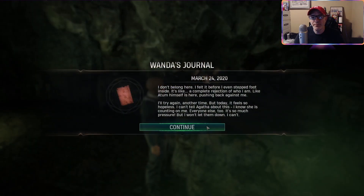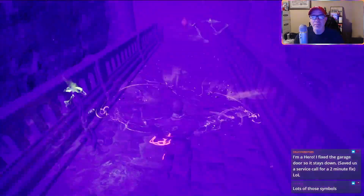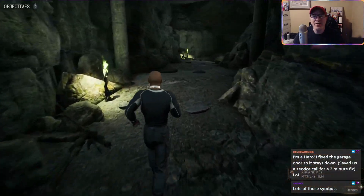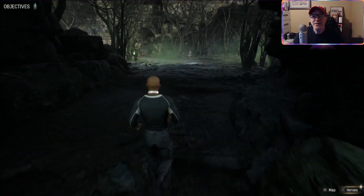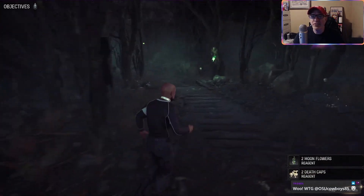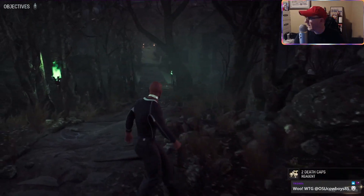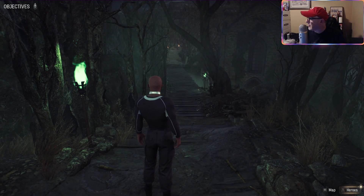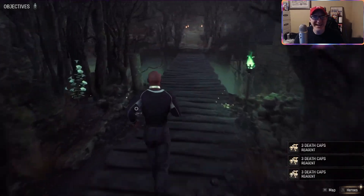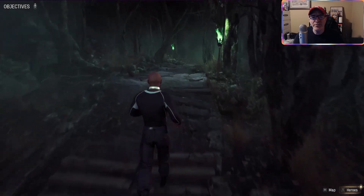It looks like something we can grab - yep. Grab the Arcane Key, we got a few of those now. Valley of the Winds. Moonflower, Death Cap - these are new, definitely new things we haven't seen before. Hero fixed the garage door so it stays down - saved a service. Oh wow, nice! Not all heroes wear capes, man, I tell ya. Grab all these things.